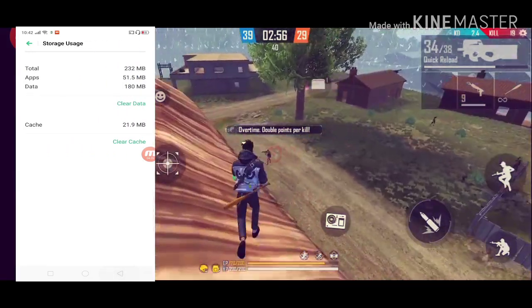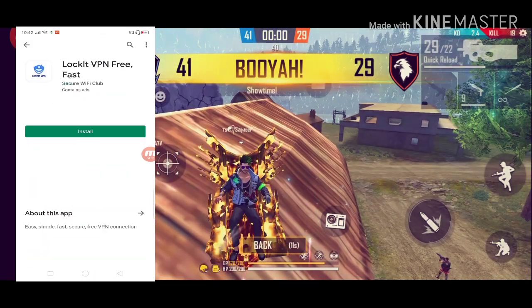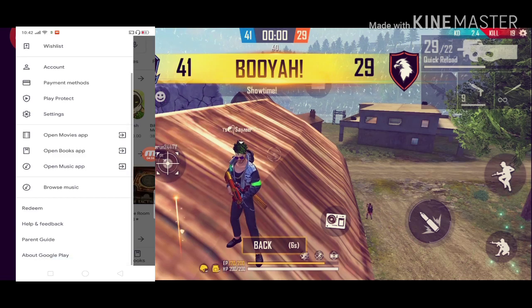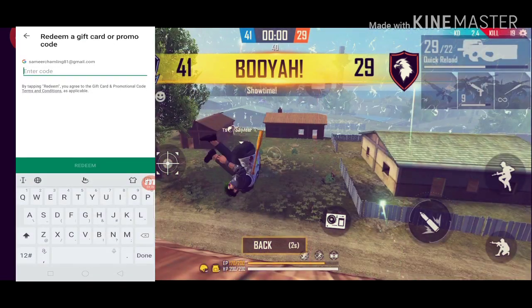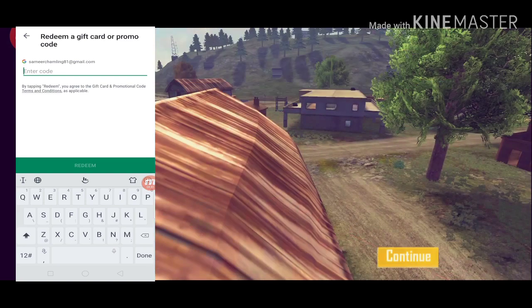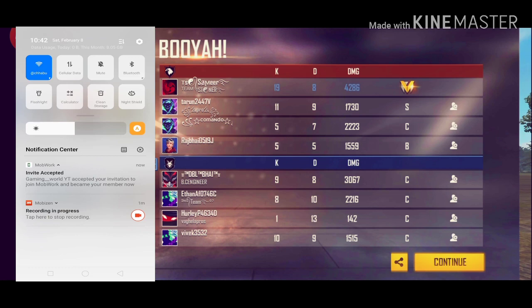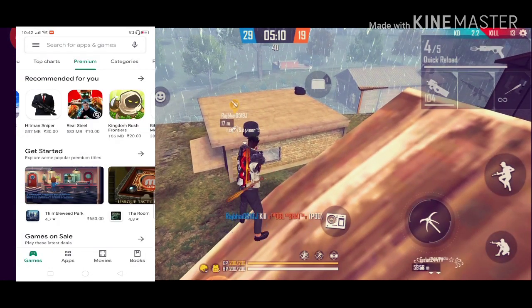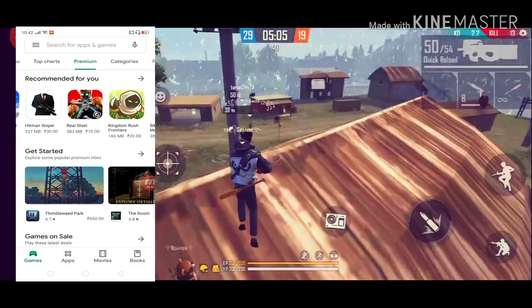You can click the Play Store, or you can click the Open button. Click the Redeem section, you can click the Redeem button, and you can select the location and the phone number and use the Redeem button.